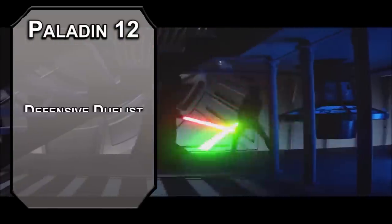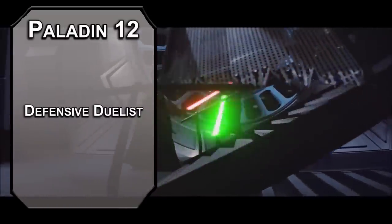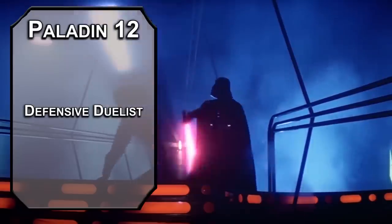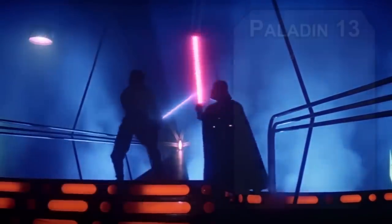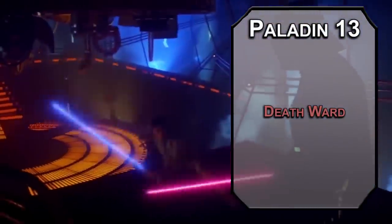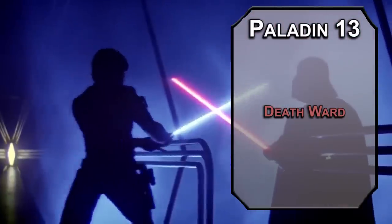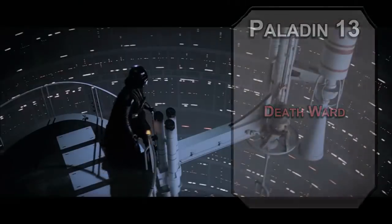12th level Paladins get another ability score improvement or feat. Let's increase our lightsaber skills with the Defensive Duelist feat, which lets you add your proficiency bonus to your AC when you're holding a one-handed weapon and not holding a shield — 90% of every lightsaber fight is just blocking. 13th level Paladins can learn 4th level spells; Death Ward prevents a target from dropping below 1 HP the first time they would before a long rest, useful in case some dude in a vest blows your ship up in the Death Star trenches.